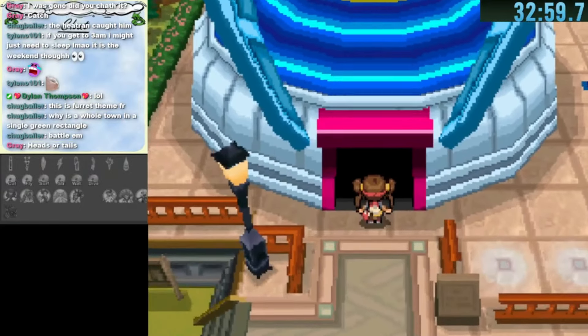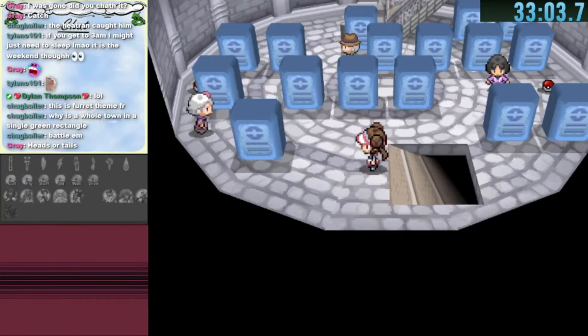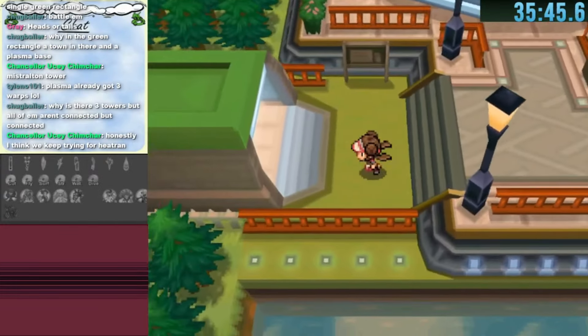I head to the stadium which leads to the north of the Plasma Frigate. On another stadium warp I go to Celestial Tower — I wasn't sure how to mark it so I labeled it as the entrance, which might have been a mistake. I head to the musical which coincidentally led to the Plasma Frigate we had already seen.